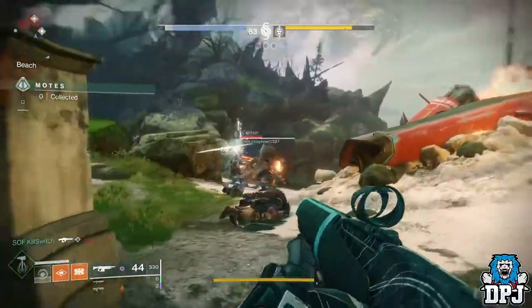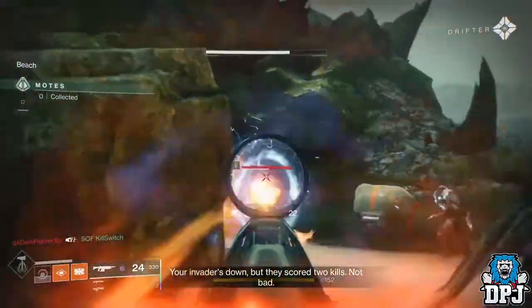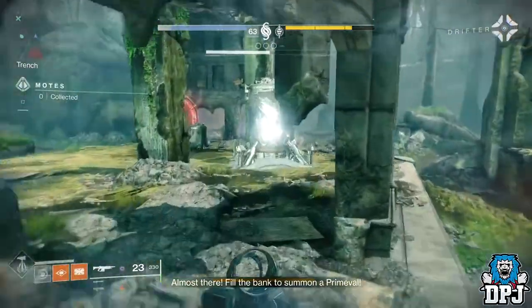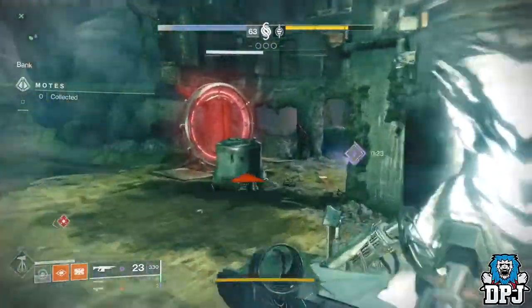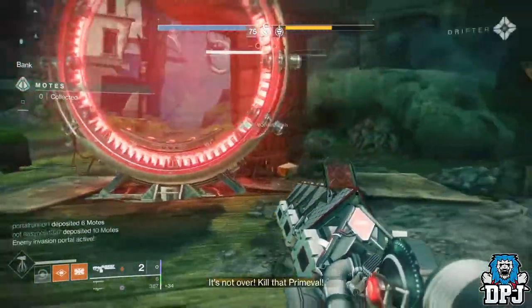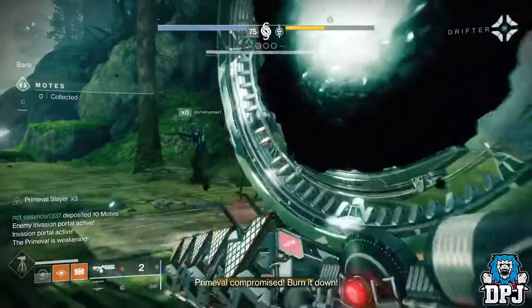Some of the gameplay you'll be seeing on screen now will include some great combat and just the boss being melted. What's crazy is it instantly kills the boss even with no multiplier on the Prime Evil Slayer buff, but once you do get a few stacks on it, it's even crazier — like a Prime Evil Slayer times 5, it's just ridiculous.